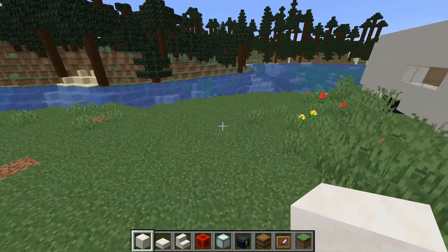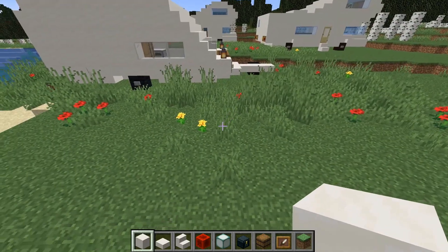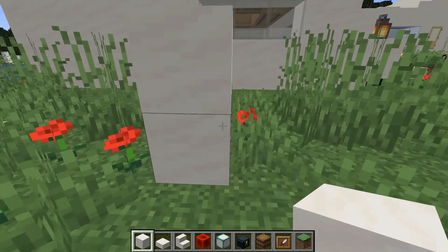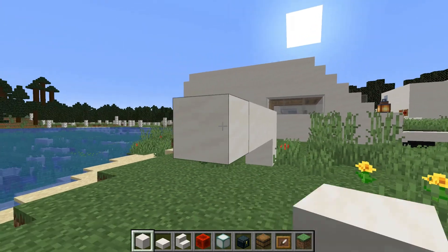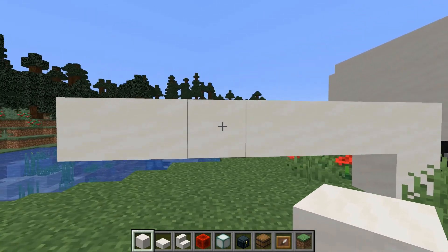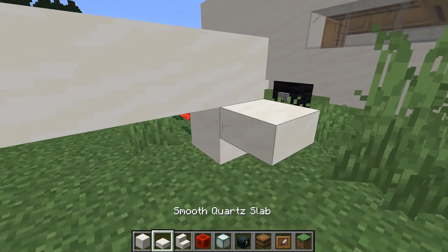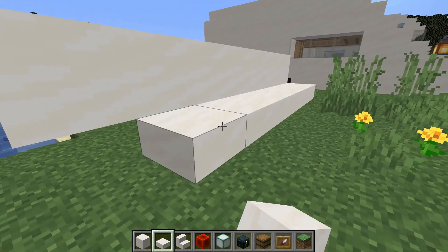First, we pick a location big enough for our motorhome. First piece, we put a block here and then we make seven blocks in this direction. So we have one, two, three, four, five, six, seven. Then we put half slabs on the top side, another seven blocks.